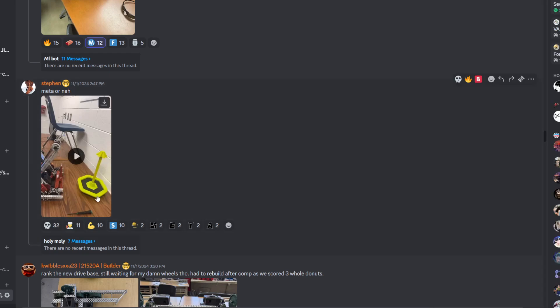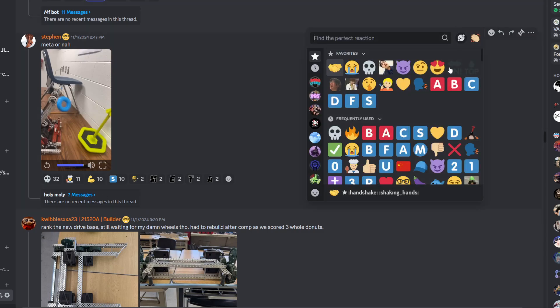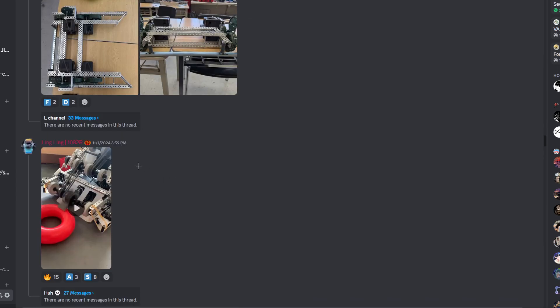Meta or nah? Let's see. Wow — that came fast. Did someone calculate the exit velocity of that? Because that's going pretty fast. I mean, I don't know. The rest of the robot looks okay. I think it's just a regular hook Lady Brown. The structure looks like that. I'll give it a B tier.